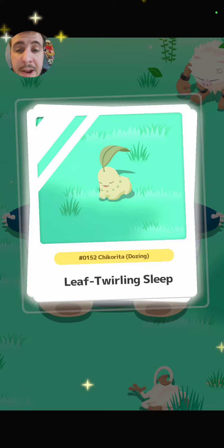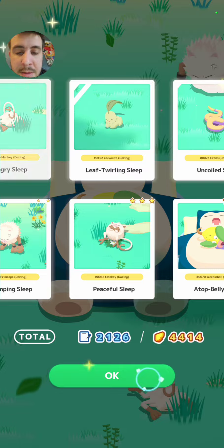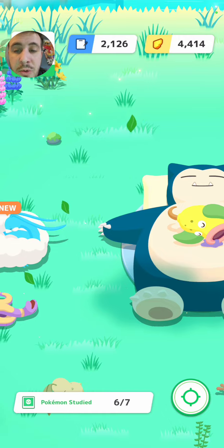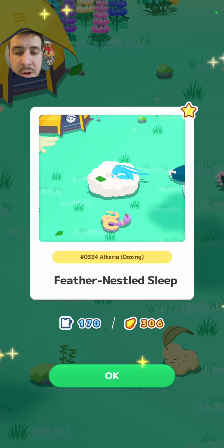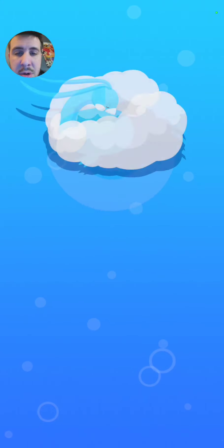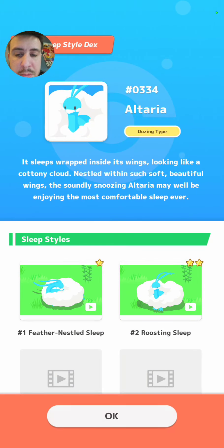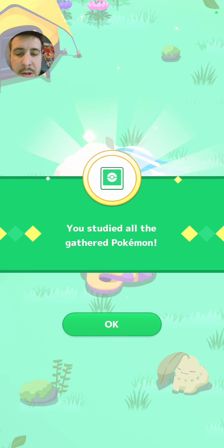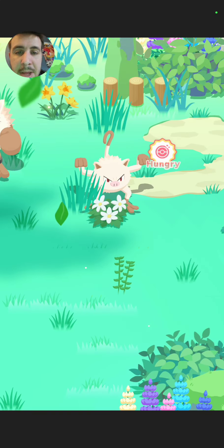Honestly, I really don't know who I'm going to recruit, if anybody, because I'm pretty sure I only have the bonus biscuit. I really don't know — I guess it's going to depend on who's probably hungry or not. Feather Nestled Sleep — that's the one-star Altaria sleep. We've definitely seen an Altaria before; what was it, a two-star? Yeah, two-star sleep. Studied all of the gathered Pokemon — I'll take it. Mankey's hungry, okay.